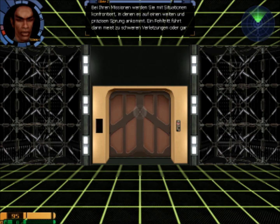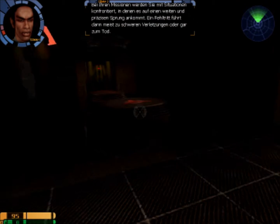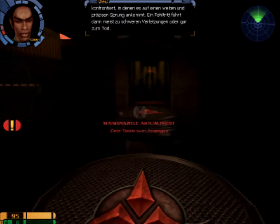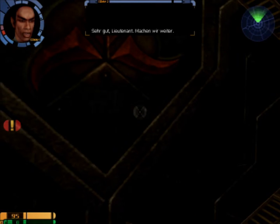Bei Ihren Missionen werden Sie mit Situationen konfrontiert, in denen es auf einen weiten und präzisen Sprung ankommt. Ein Fehltritt führt dann meist zu schweren Verletzungen oder gar zum Tod. In dieser Übung müssen Sie über alle Plattformen springen. Sehr gut, Lieutenant. Machen wir weiter.